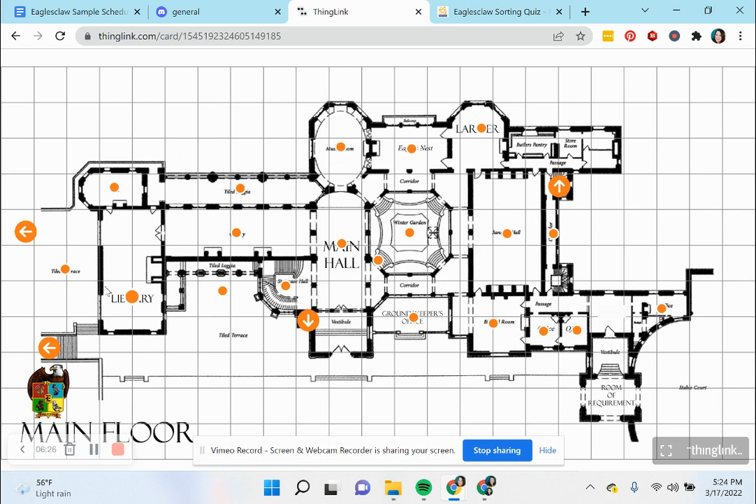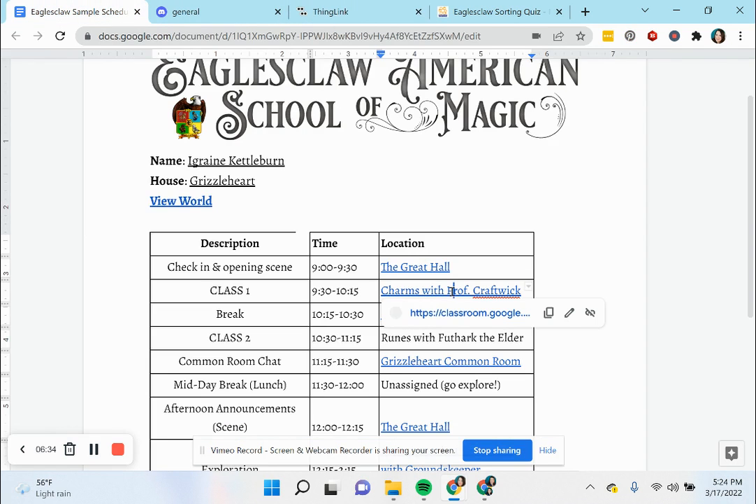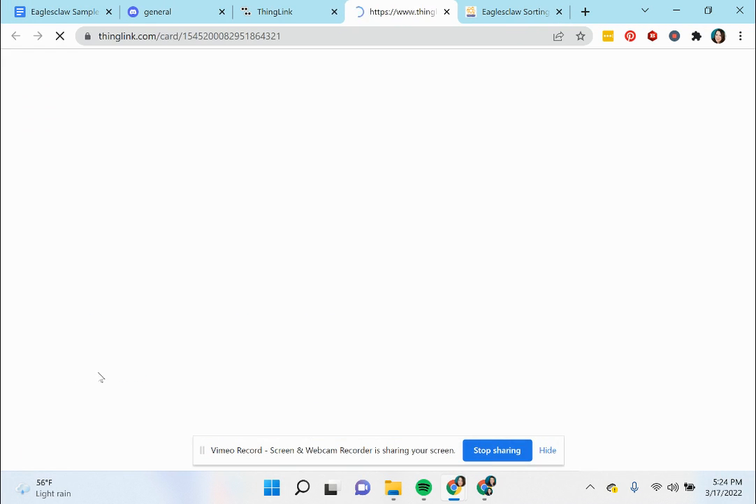There's a similar mechanic outside the castle where they can go to different locations. On the schedule they've got Charms with Professor Craftwick, so they could actually go directly to the classroom using the link for the Google Classroom, or they could actually go exploring and find themselves there as well.